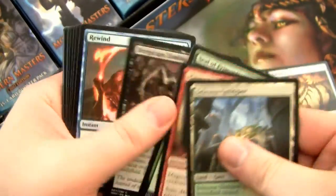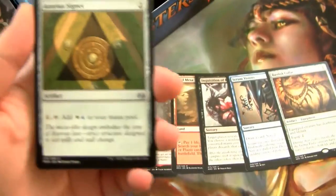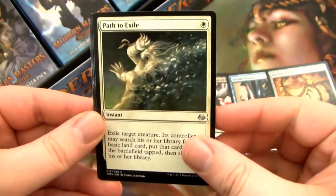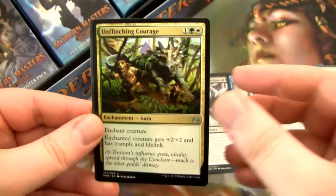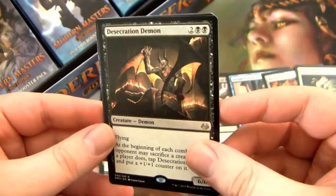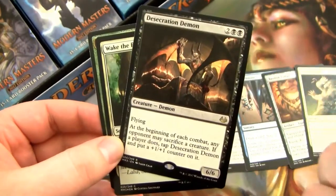Let's just flip through the uncommons, because the commons aren't super interesting. We've got Azorius Signet. Oh, Path to Exile! Excellent — I was hoping to get a couple of those. Unflinching Courage. And then Desecration Demon is the Rare. He's not an exciting rare, but he's actually pretty good in a cube.